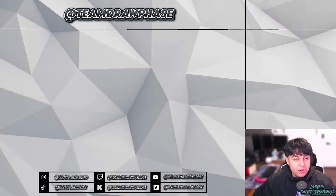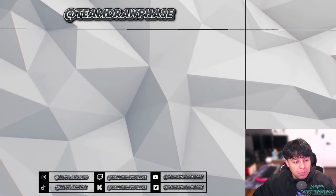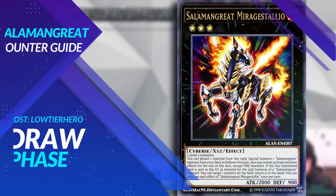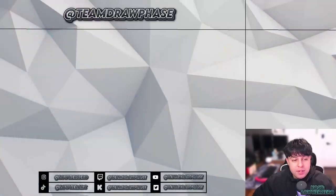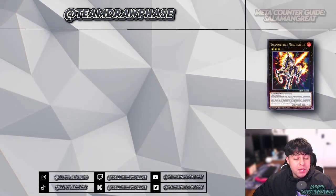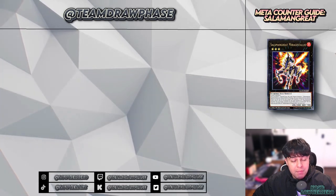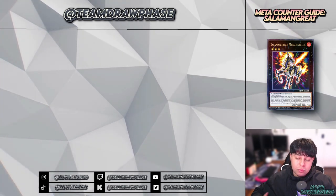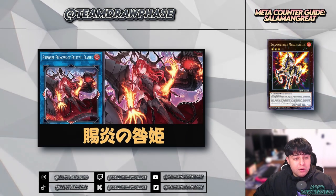Hey there duelists, it's Low Tier Hero here coming at you from Draw Phase. Today we're diving deep into the blazing fire of the Salamangreat strategy, a fierce meta contender. We're covering this deck because Master Duel has introduced a brand new Link-3 monster and has removed a limited ban on a specific monster that has really changed the game for the link monster.